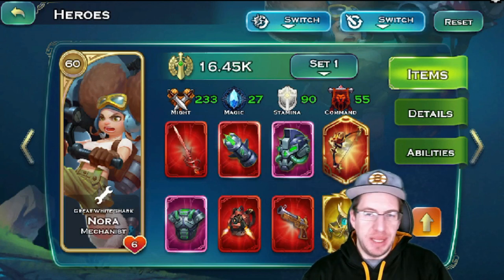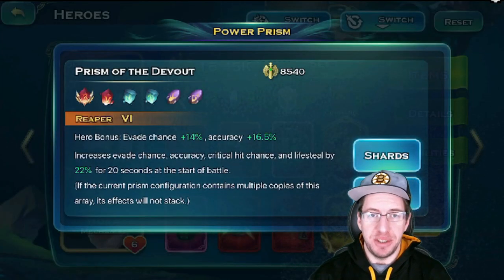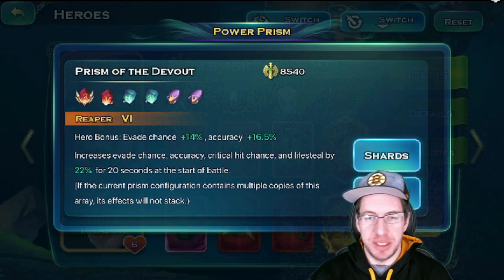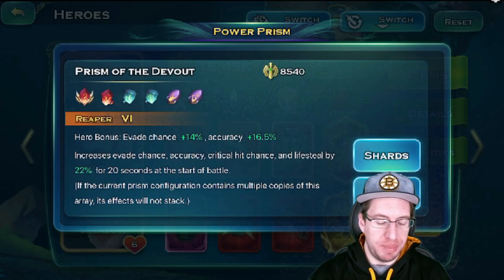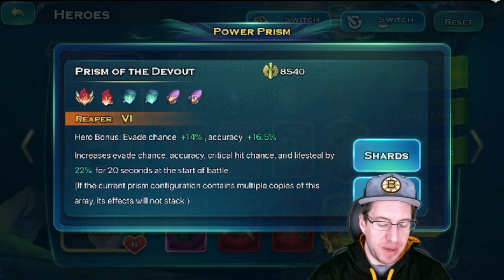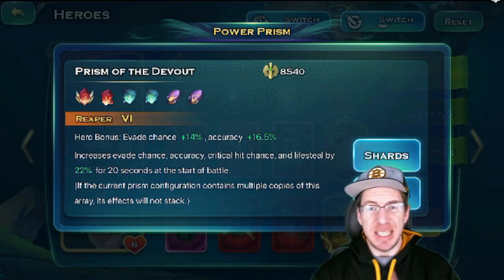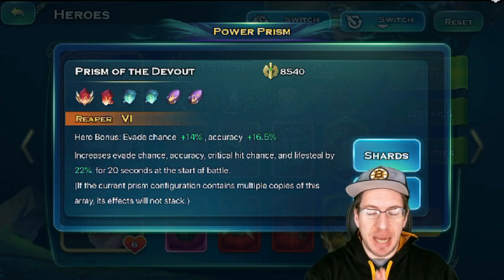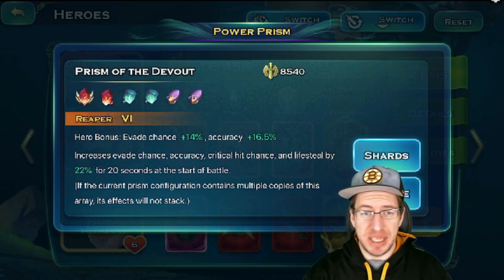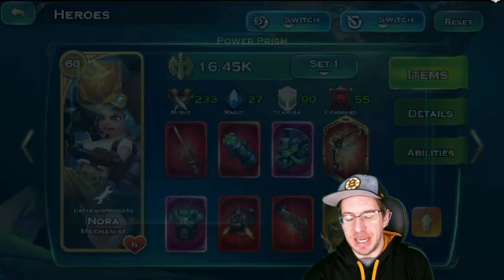The big thing is if you have a True Ruby, you want to use that as far as your prisms. If you do not have a True Ruby, there is a Fine Ruby option — thank you to KDG for pointing this out, it's actually working pretty well. What it looks like is the Reaper, and the Reaper offers bonus evade chance and bonus accuracy. For the first 20 seconds of the fight, Nora would gain bonus evade chance, accuracy, critical hit chance, and life steal. The biggest thing out of this is going to be the accuracy and the crit chance, because getting higher accuracy is going to allow you to do more DPS since you're not going to miss, and the higher crit chance means you're just going to do more damage.